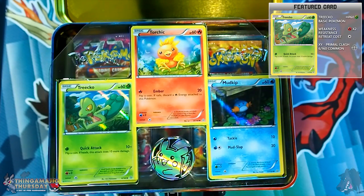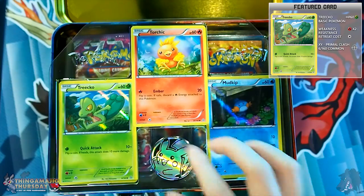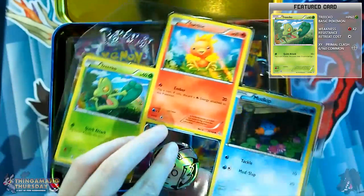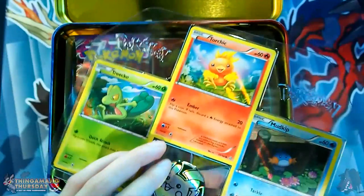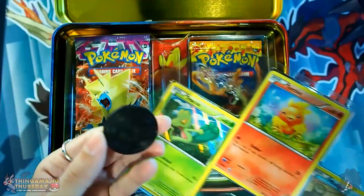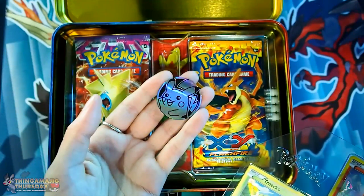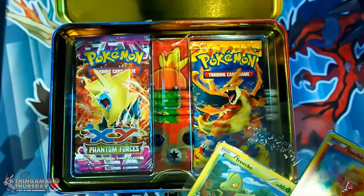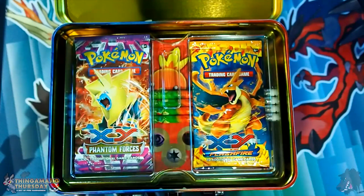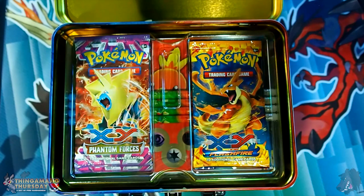And then of course Treecko with Quick Attack — a nice simple basic card. There is our coin. I have so many of these coins, it's not funny. It's got Pikachu, all shiny. I've got so many of these from all the theme decks I've opened in the past. There are our three starter cards.